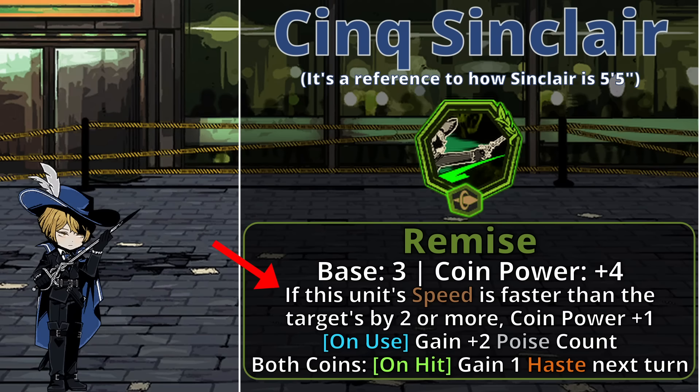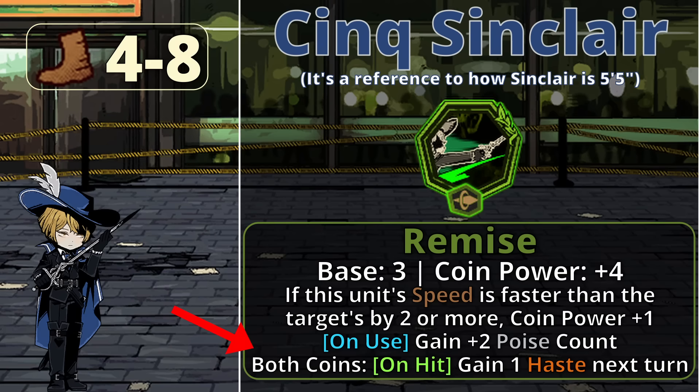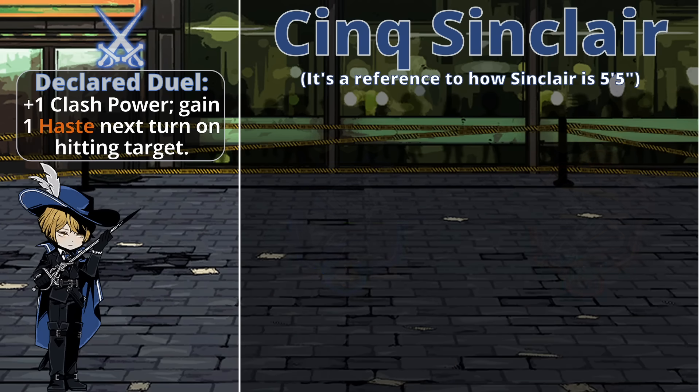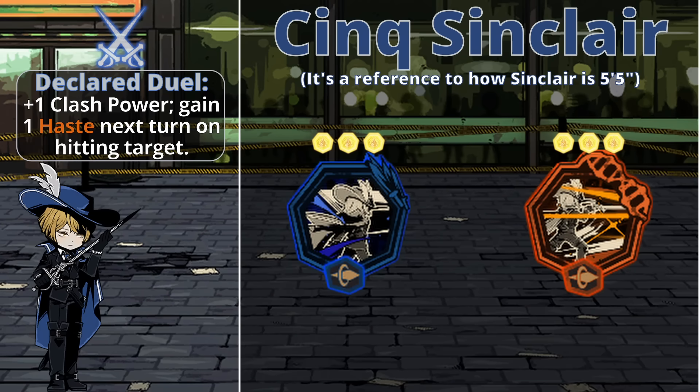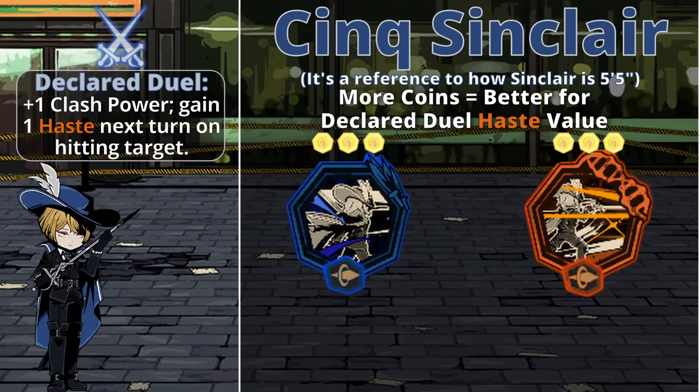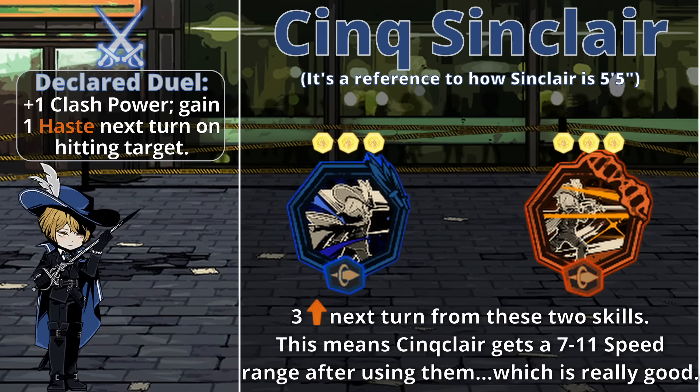And being fast is easy enough when your speed range is 4-8, you get 2 haste next turn from that skill 1, and you have the entire mechanic of Declared Duel giving you even more haste, which then has further synergy with the skill 2 and 3. Since, unlike the other two Sank IDs - much as I love them - Sinclair has the coin advantage, since you want to hit enemies with Declared Duel as much as possible for more haste.